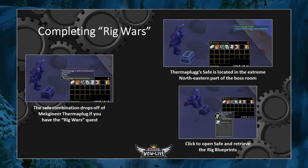As an aside, you have to get the Rig Wars quest to get your transponder, and you'll probably want to complete it because the rewards are great. After you kill Mechgineer Thermaplugg, he will drop Thermaplugg's Safe Combination. Loot that from his corpse, head to the northeast corner of the room behind the pillars, and you'll find Thermaplugg's Safe. With the combination in your inventory you'll be able to open it and loot the Rig Blueprints. Bring the Blueprints back to Nog in Orgrimmar to retrieve your reward.